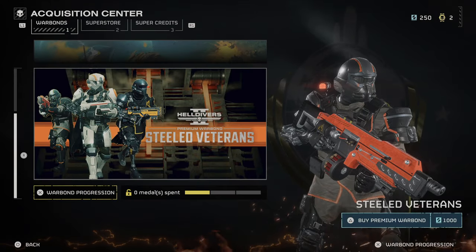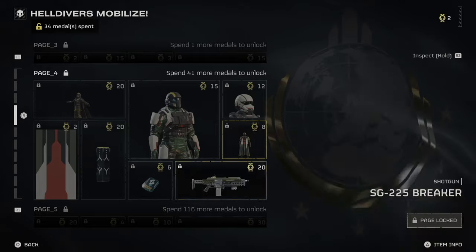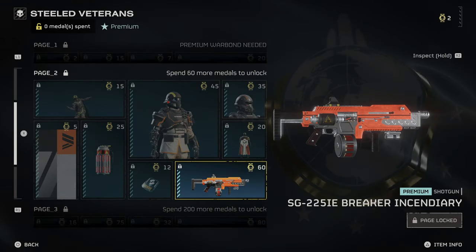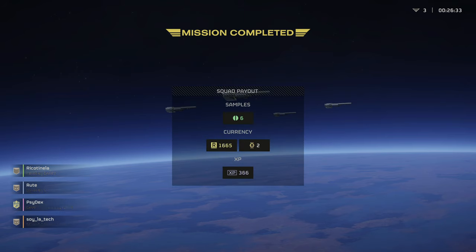There's one free Warband and one premium that you can buy with a thousand super credits. The free Warband features ten different weapons and the premium one has three special ones, each with different costs up to 75 medals. To get medals, you just need to grind missions — the harder the difficulty, the better the rewards.